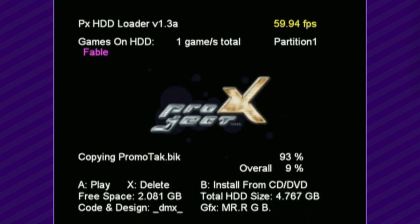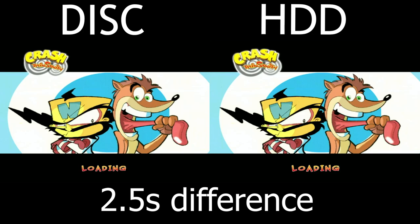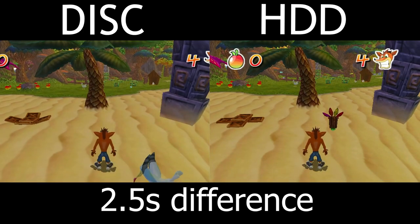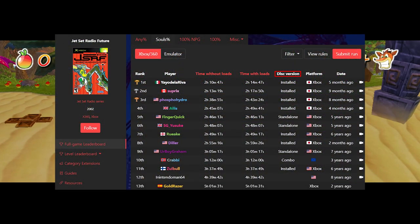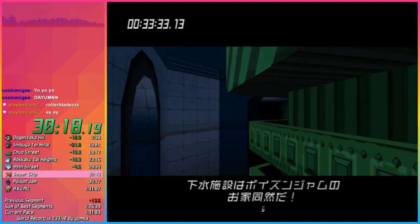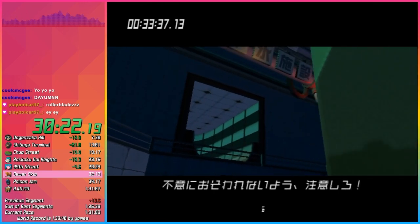Having either of these options is great, but how does it apply to speedrunning? The short answer is that playing games on hard drive improves loading times. Laser disc readers simply can't load the game as fast as a mechanical hard drive. This applies to speedrunning because some games actually permit the use of hard drive. This might seem odd at first since the vast majority of console speed games ban it due to it being arbitrary and you'd be forced to spend time and money to mod the console.